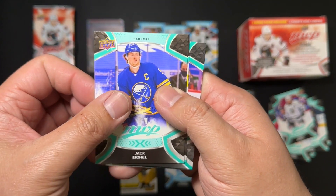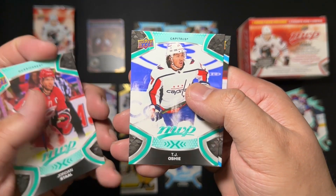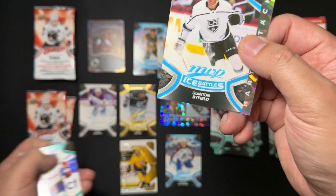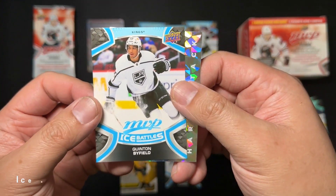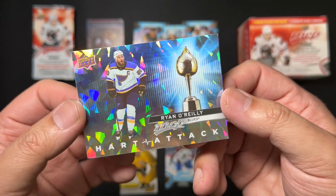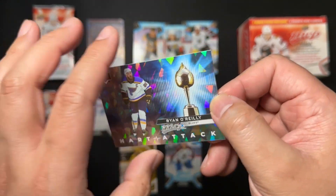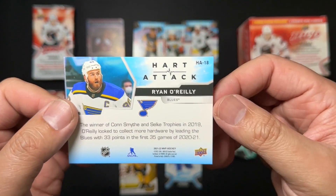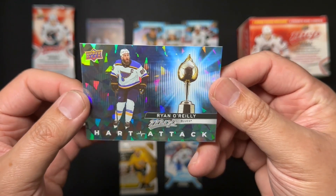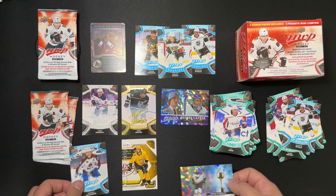Jack Eichel — nice. Brent Burns, Jordan Stahl, TJ Oshie, Quinton Byfield rookie, and Ice Battles. And for our insert — nice — Hard Attack, Ryan O'Reilly. Beautiful card, really loving the prism. Reminds me of the Marvel cards I used to collect, with a little foil background.